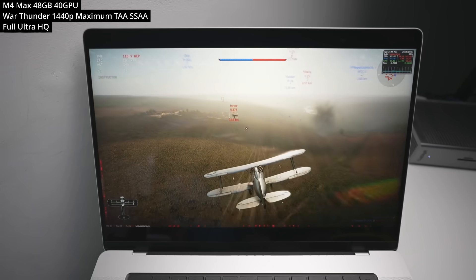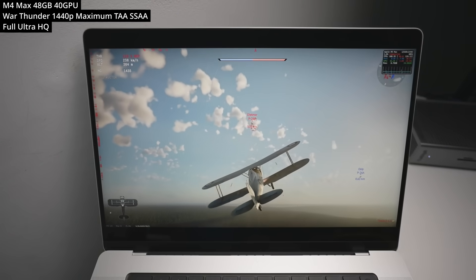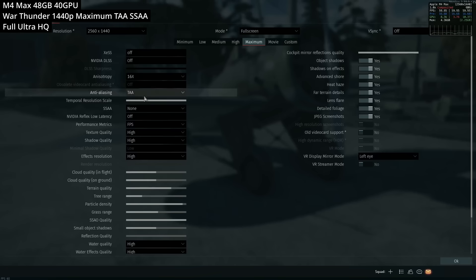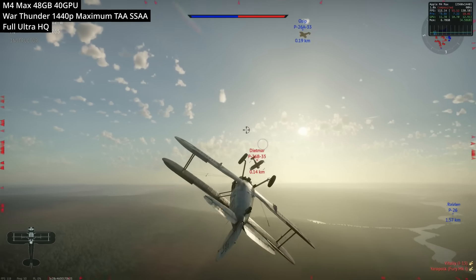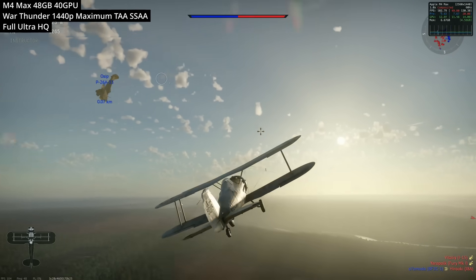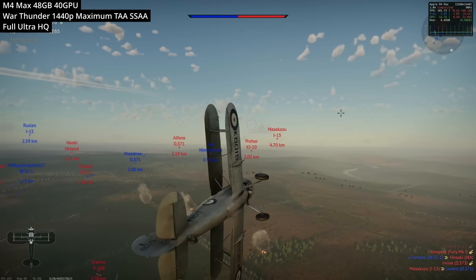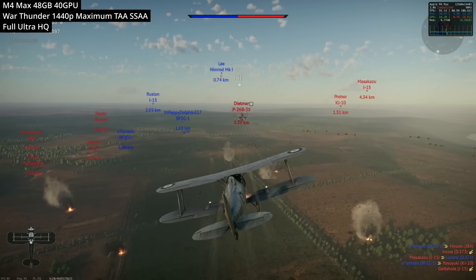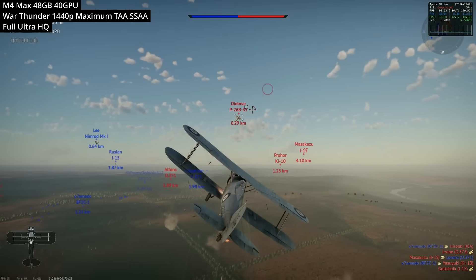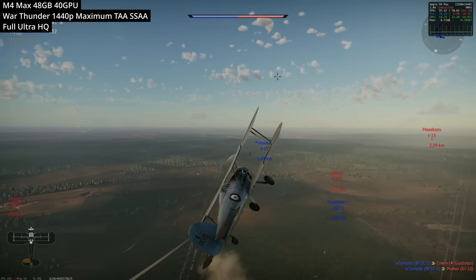Next up is War Thunder, running at the full Ultra HQ texture pack on the maximum graphics preset at 1440p with both TAA and SSAA anti-aliasing enabled — both relatively taxing options. The M4 Max handles this with absolute ease, hitting about 90 to 100 fps with no real issues in or outside the cockpit.